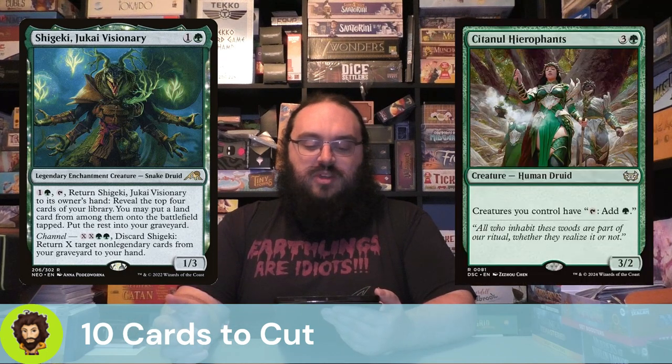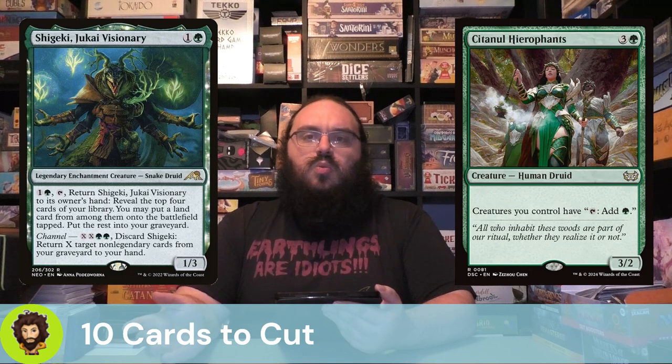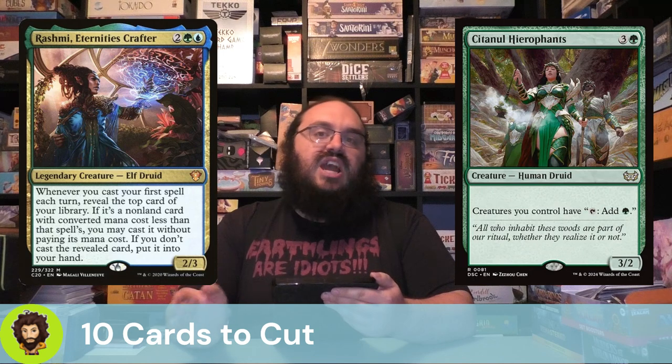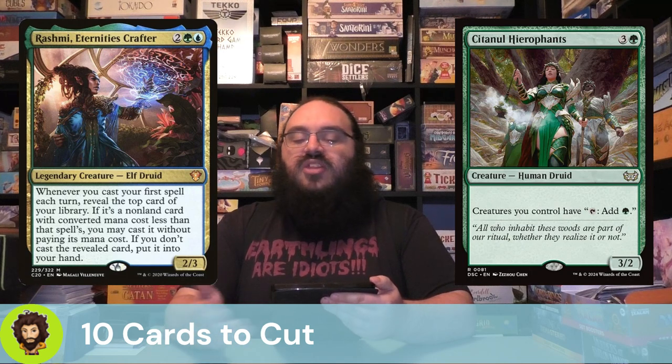Tunnel Hero Fonts is going to follow that up — a 3/2 for four mana, so not great. They do make it so all of our creatures tap for green mana, which is cool, but ultimately kind of whatever in this deck. Rashmi Eternity's Crafter is up next — another four-cost 2/3. Whenever we cast the first spell each turn, we reveal the top card of our deck. If it costs less than the spell we've already cast, we cast it for free; otherwise we draw it. For a deck playing an above-average number of lands, we're going to be hitting a ton of lands off of this, so we could do better.